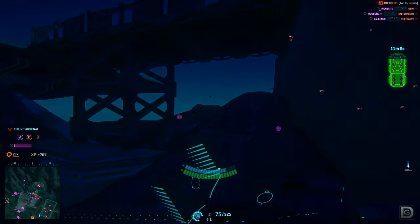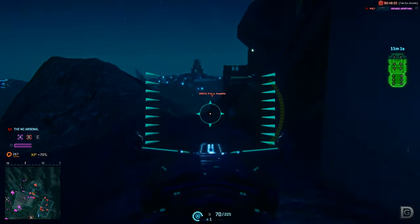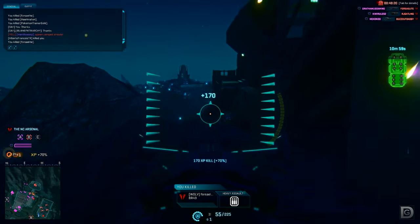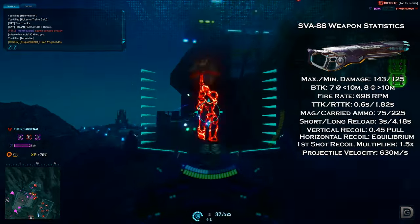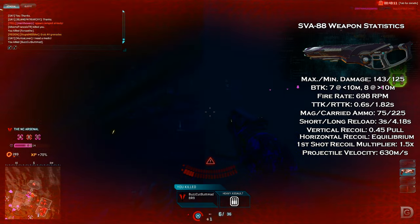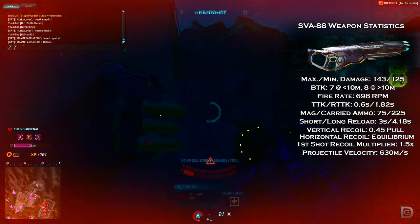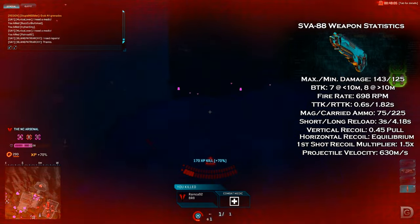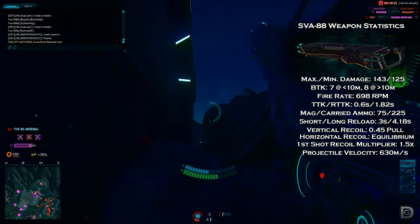Last but not least, the Vanu Sovereignty. If you've seen the previous pattern for weapons I've been choosing, I'm sure you can tell which weapon I'm going to recommend — the SVA-88. This is actually a toss-up between the Flare and the Ursa, but the SVA-88 came in and just destroyed the competition. Even though the SVA doesn't hold the same bullet damage as the EM-6 or the TMG-50, the fire rate and effective range surely make up for it.